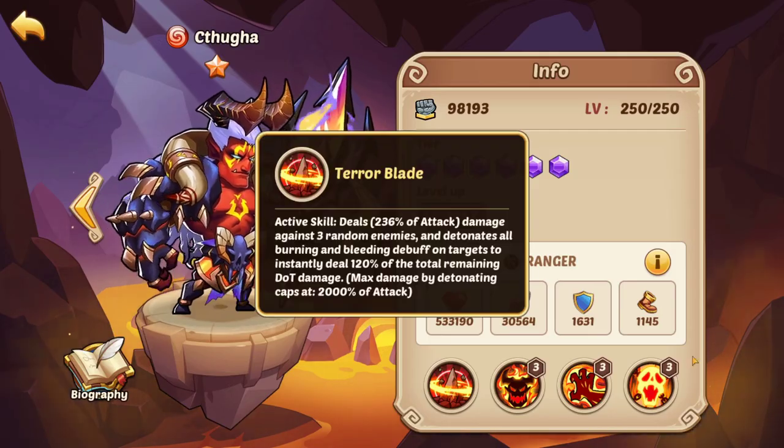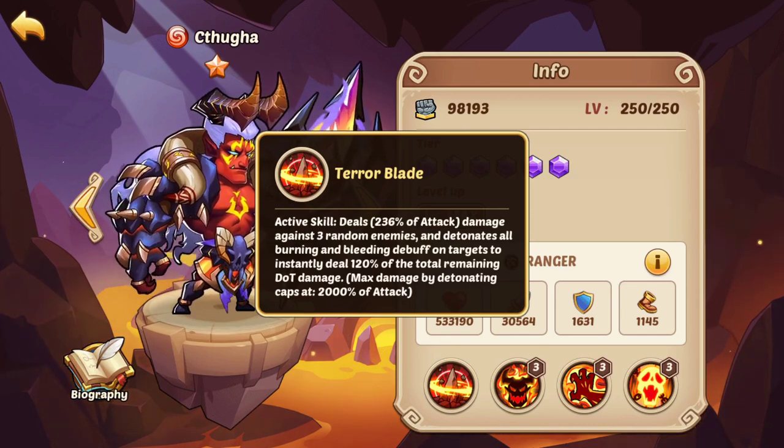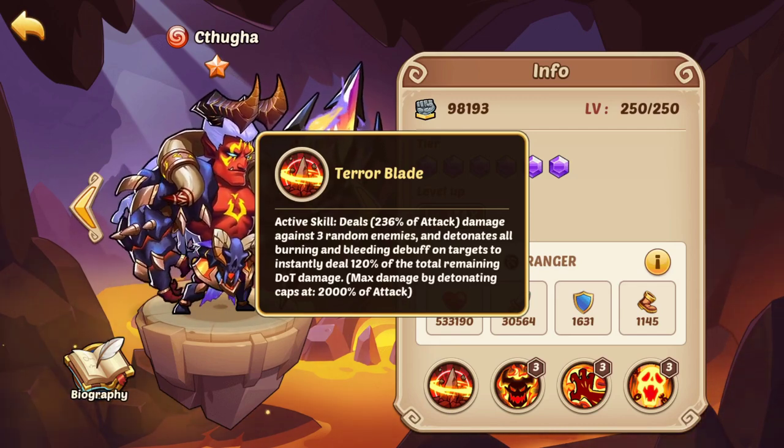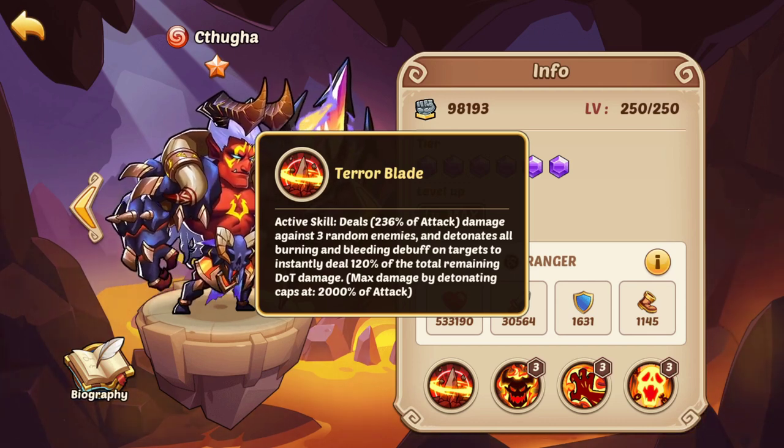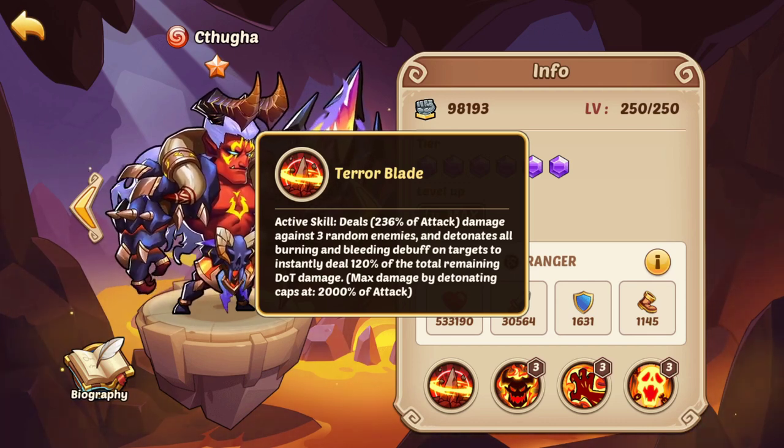Another example of counter synergy can be seen with Cthuga. Cthuga removes Burn and Bleed, but there's a cap on how much damage this removal can do. Therefore, heroes that deal a lot of Burn and Bleed damage over a broad amount of time can actually get their damage removed by Cthuga because of his active skill. This doesn't mean his active skill is bad, but it transforms that Burn and Bleed damage into Burst.